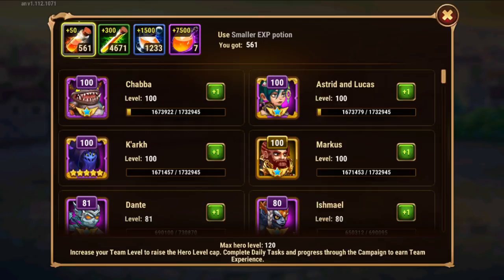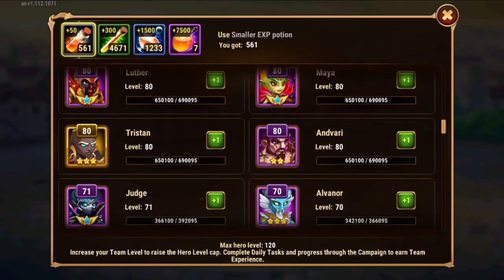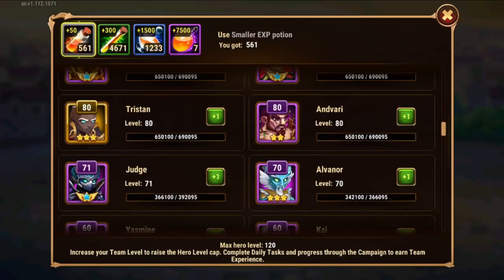XP potion — if you have heroes to develop, just apply it to them. Your main heroes, your second-in-line heroes. If you don't have any heroes left to develop, just go randomly or pick someone you'd like to see more developed but have no priority for. I have all my main heroes and extra supports at level 120, so it doesn't matter. I'm going here for Judge. You can click one time to spend one potion if you want to save potions for later, or click plus one to grow an entire level using as many potions as needed.